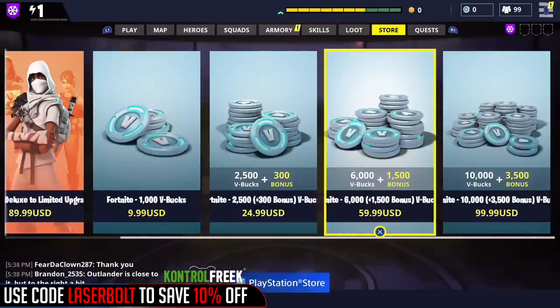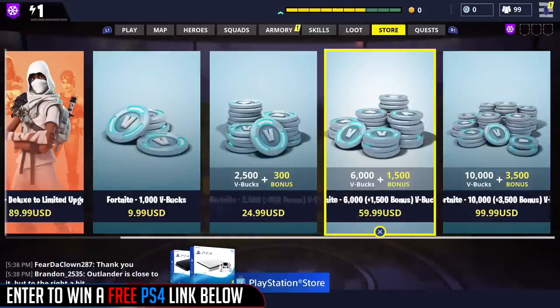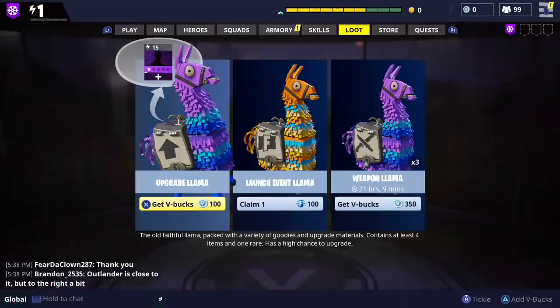V-Bucks are currency within Fortnite, short for Vendor Bucks, and what they do is they allow you to purchase different loot from the pinatas. Pinatas in the game are a way for you to actually earn different sorts of classes — for example you have the soldier class,